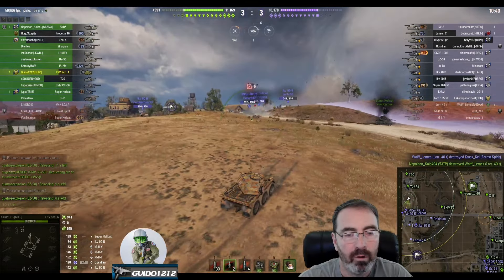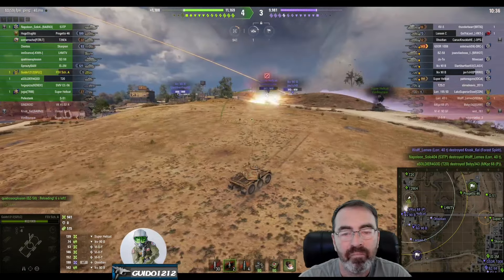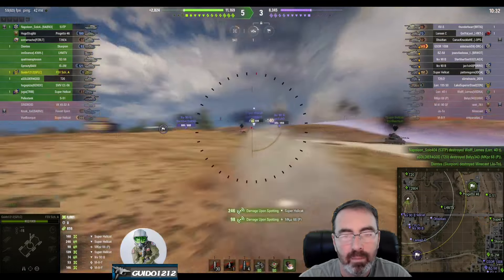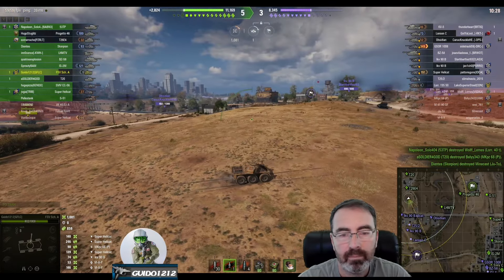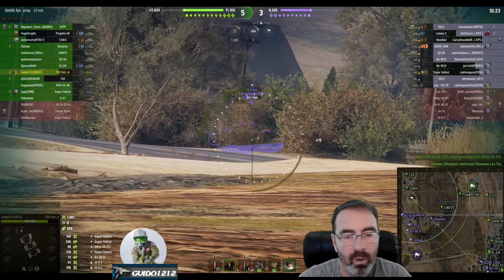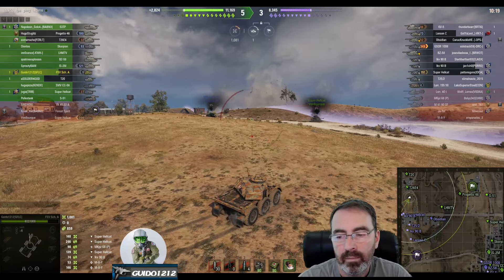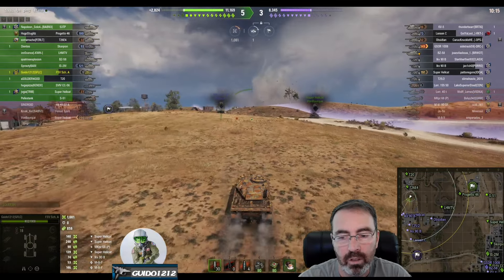I wanted to try to come up and over and kill him. Another miss - I'll take it - and another miss. The gun depression sort of got me, but let me nuke that dude. We're just making these guys pay, just picking apart the campers. I know this spot - it's working for me. I will leave if I have to, but so far I haven't had to. The enemy team is starting to lose tanks big time, so we've done some good damage over here.